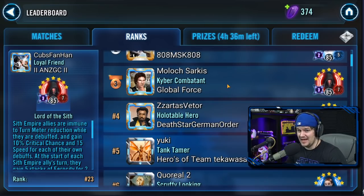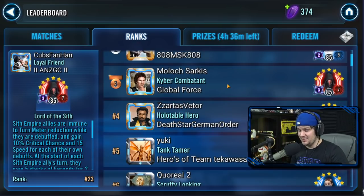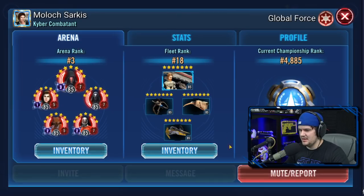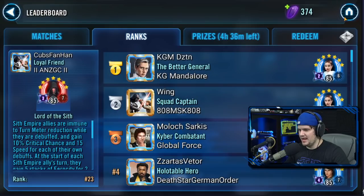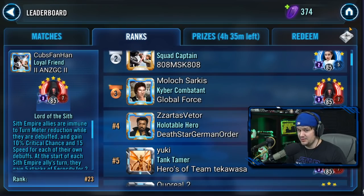If you don't get in touch with your arena shard early, the day may come where they no longer allow anyone new in. You risk being the outsider that everyone tries to keep out of top rankings. You can message top players directly, find their Discord server, or send ally requests. Do it fast, because if you don't, you might miss the boat.